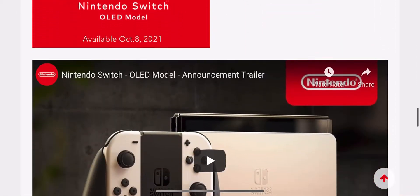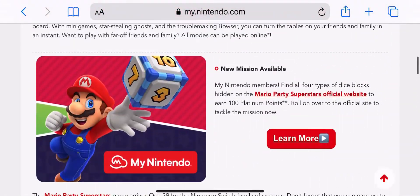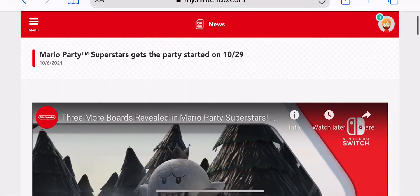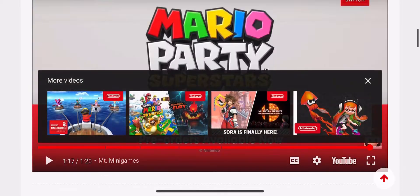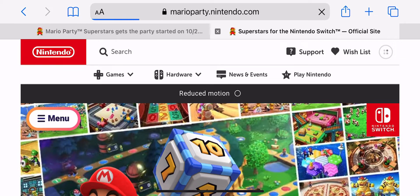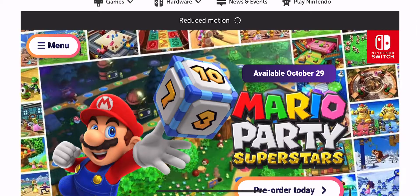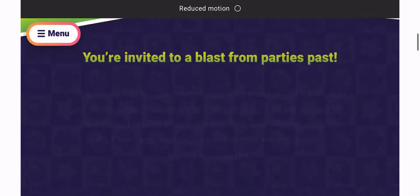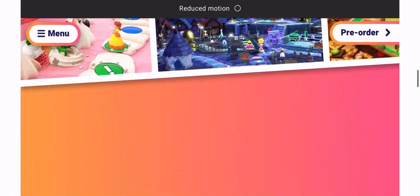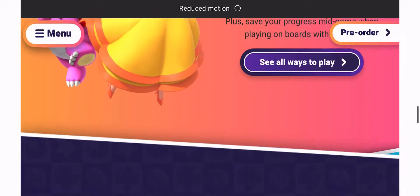Today we are covering MyNintendo bonus points on the Mario Party Superstars website. If you log into your MyNintendo, there will be a link that will take you to the Mario Party Superstars website, and then you have to locate several different dice from the old school Mario 64 levels from Mario Party.